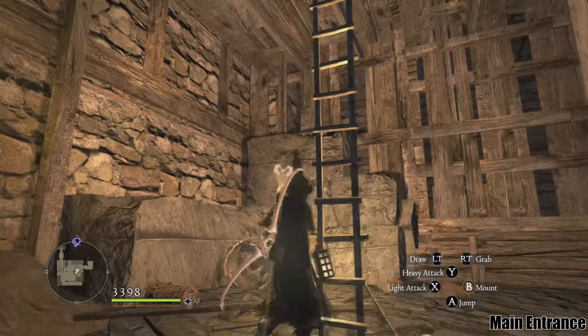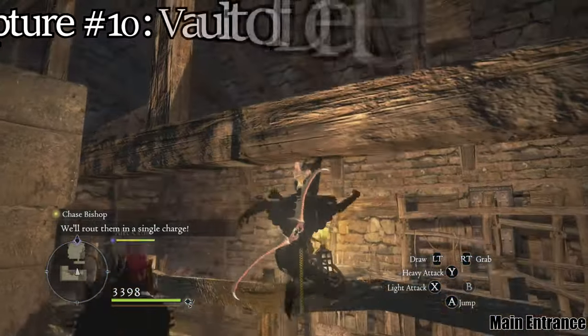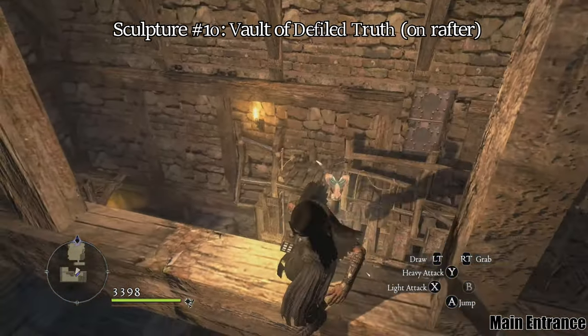After returning to Dust Moon Tower, Vault of the Vile Truth should be accessible. You can once again climb up some rafters and you will find the next sculpture on one of the wooden planks.